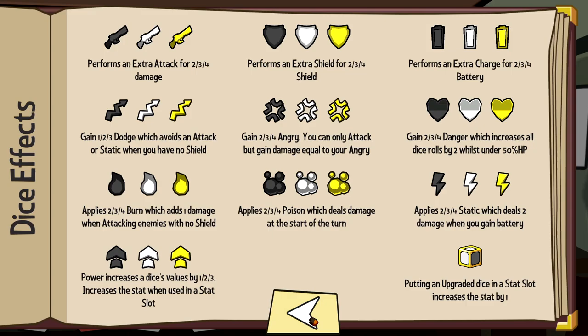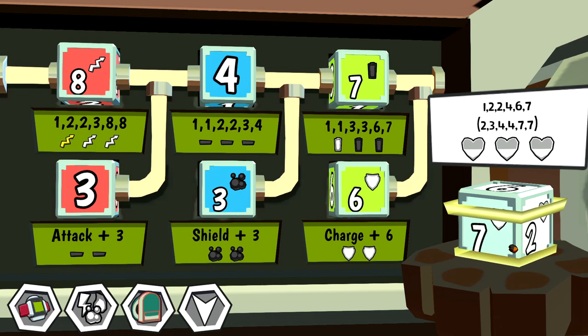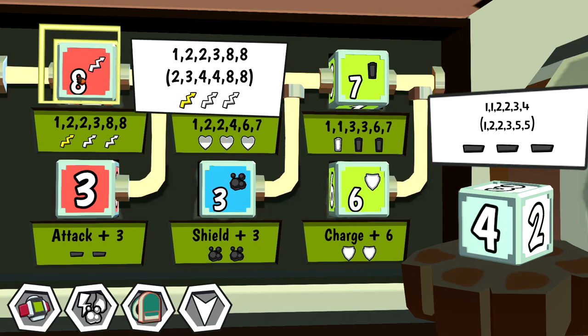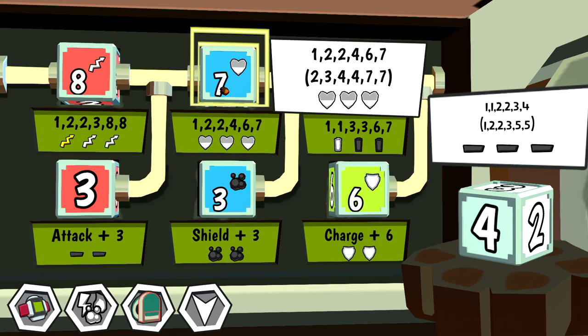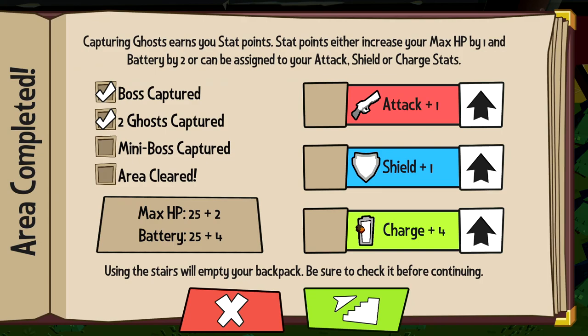Gain dodge which avoids an attack, or static when you have no shield. This feels great! I think you do this and then that means you do this — now we've got some pretty stacked dice. They freaking changed though — this was not what the dice was. It keeps switching, I don't know the difference between the top and the bottom. These are still better though. Lucky number will still be a 2. We now have a chance for some 8s on our attack, which feels very good.